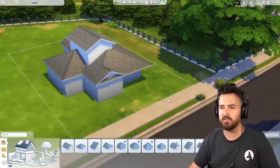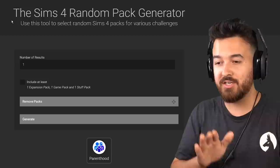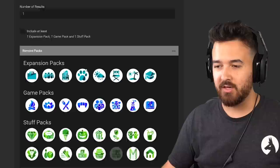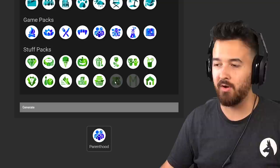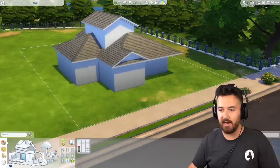I can't really do much more than this because wallpapers, windows, doors, columns — all of that is going to depend on what packs we get. Over on my website I have a tool I built a long time ago for challenges just like this one, where we can randomize which pack we're going to get. You can click on packs to remove them from the generator if you don't own all of them. We're going to roll it — and this will be the exterior.